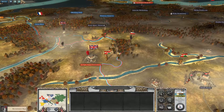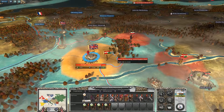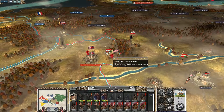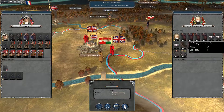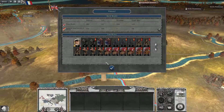Looks like we're making a fair amount of money. We recruited those light mortars. I'm afraid that this army may be kind of buggy, so we're actually just going to auto-resolve. We only lost 102.